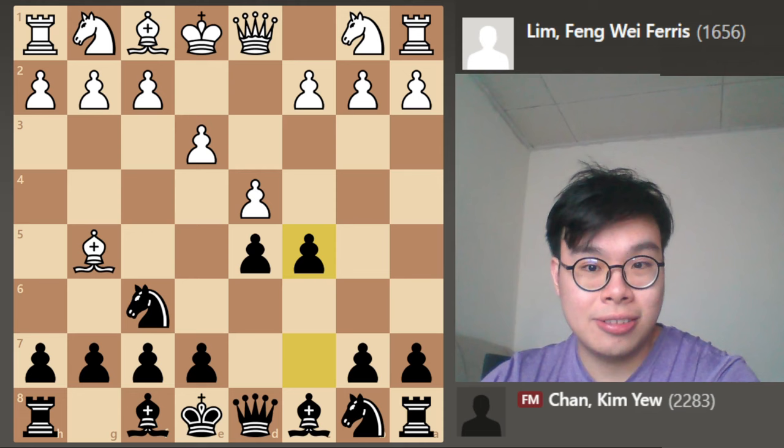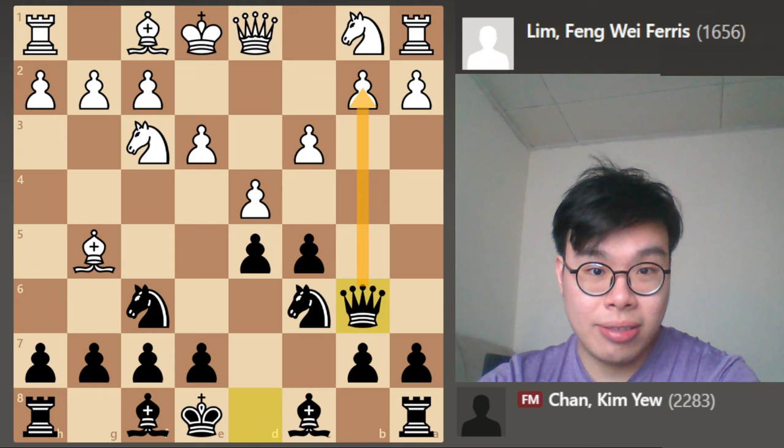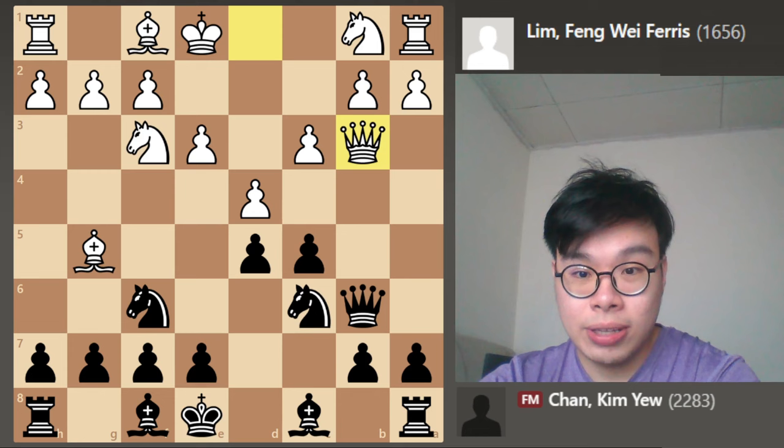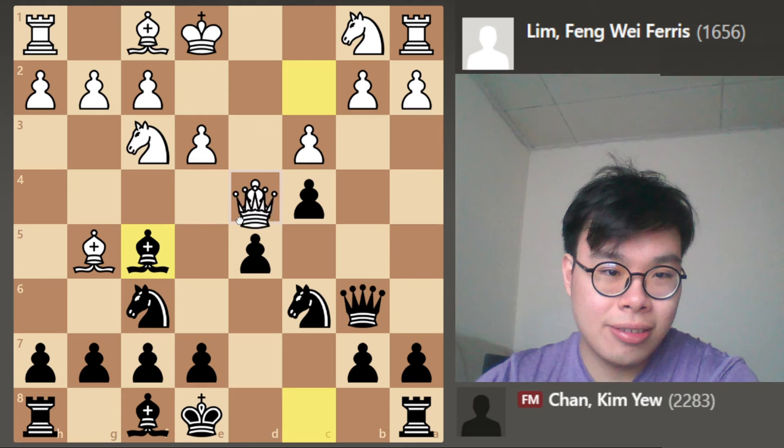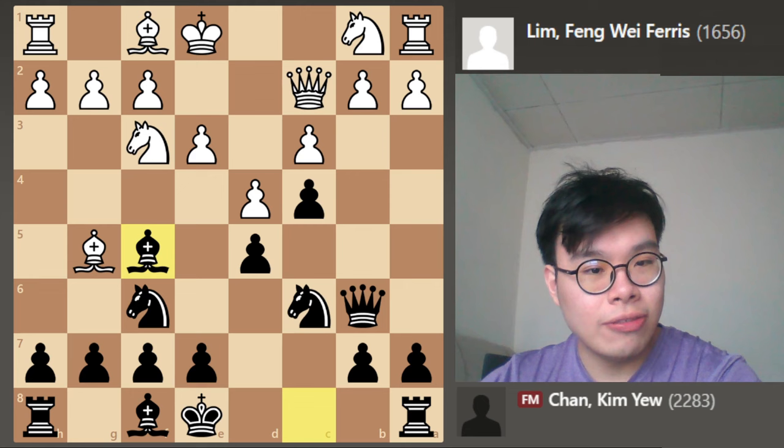White plays e3, now c5 — we're trying to take control over the center. Nf3, now Nc6 developing, c3, and now Qb6. We have a very simple threat of taking the pawn on b2, so white has to play Qb3. Now c4, and white has a choice here. He can either go back to c2, declining the exchange of queens, but now we have a very typical idea: Bf5, and white can't take on f5 because the pawn on b2 is hanging.